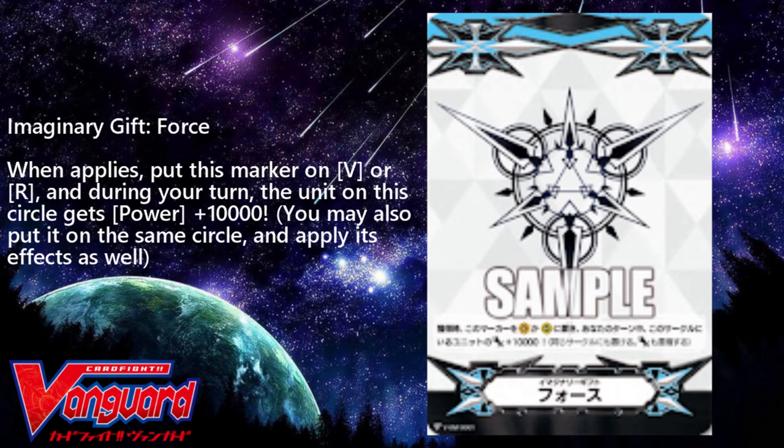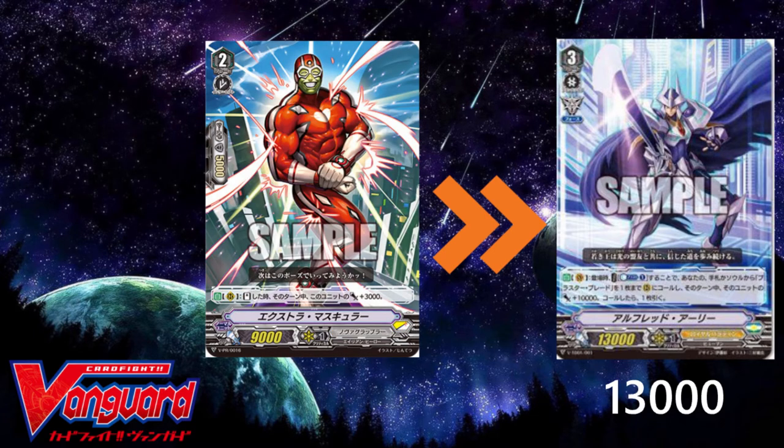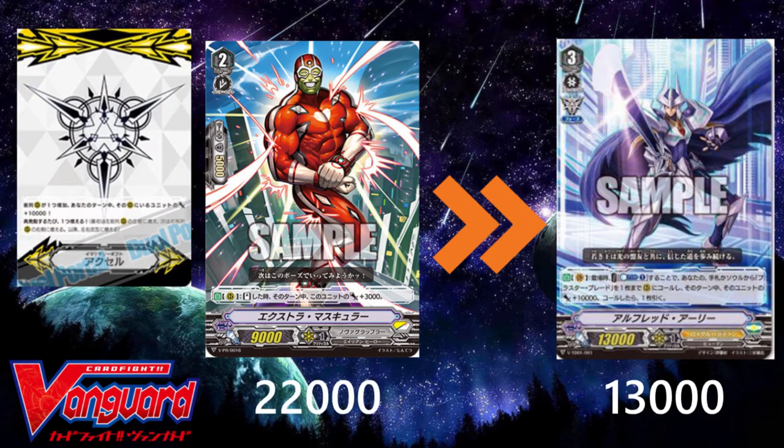The 10,000 power Force imaginary gift showed us how Force was all about strong attacks. But how about defense? Force gift markers only work on your turn, not your opponent's — but with a plus 1,000 power, it makes guarding a standard attack from either of the other two clan types much easier. Take a look at Extra Muscular: upon standing for the turn, if there is an Accel marker under him, he would reach 22,000 power, which is good against any 12,000 power base vanguard. However, against a grade 3 unit like Alfred Early, only a minimum 10,000 shield is required — found on grade 1s and any trigger except draws. You could power up your rearguard units and put a 9k vanilla booster behind it, but you'd be filling your deck with 9k vanillas with no shield and no special effects that may not even be necessary against 2 out of 3 imaginary gift matchups.